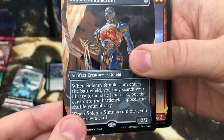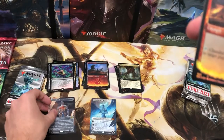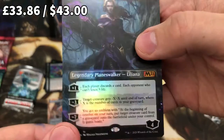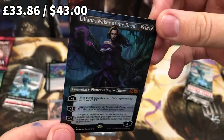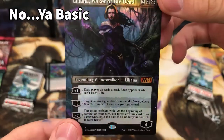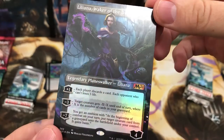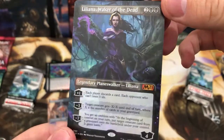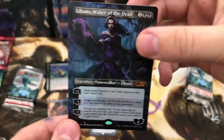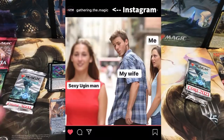I feel like this is — I know it's a common, but I feel like this must be the most common of all the commons. It's always in there. Oh wow — showcase Solemn Simulacrum, that is very nice. Oh my gosh, oh my god — showcase Liliana foil! This is amazing. You can go with sexy Ugin man — he's out to steal your wife.